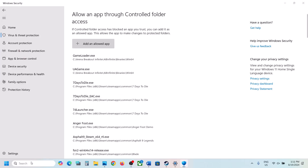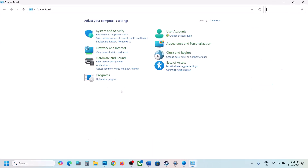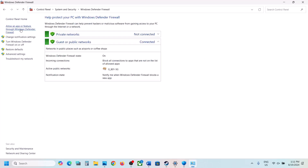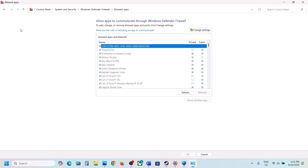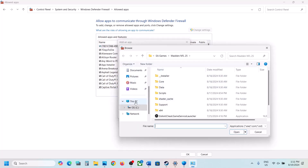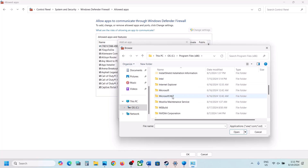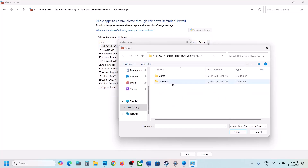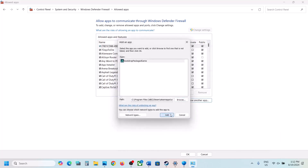Now type Control Panel in the Windows search box and click on Control Panel. Go to System and Security, then Windows Defender Firewall. Click on Allow an app or feature through Windows Defender Firewall. Click on Change Settings at the top, then click on Allow another app, click on Browse, and go to the game installation folder. Open the game folder, select the exe file, and click Open.